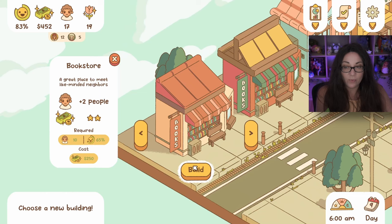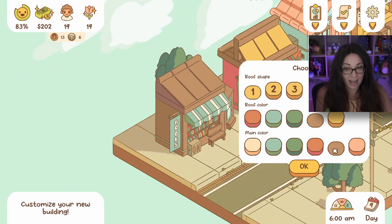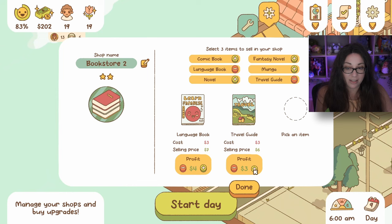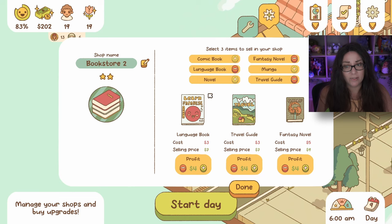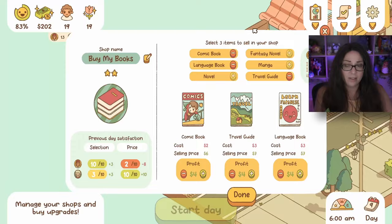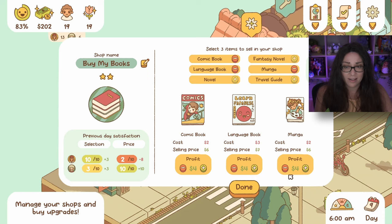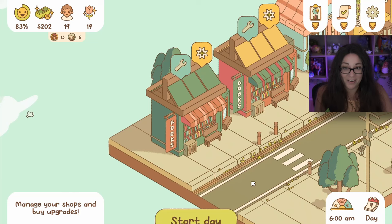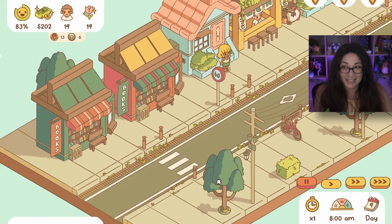We could add another bookstore - I'll color it green. This bookstore is for elderly. They really liked the language book - and maybe the travel guide too. Let's try a fantasy novel. So this new store has language book, travel guide, and fantasy novel. Actually let's swap - take away the travel guide, add manga, and put in a regular novel. Now we have one of everything: comic, language, manga. I think this is going to be great!